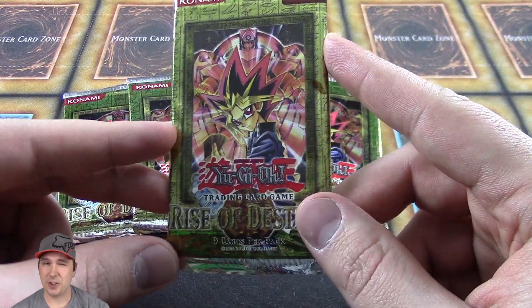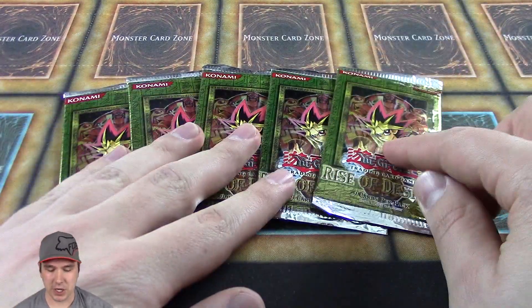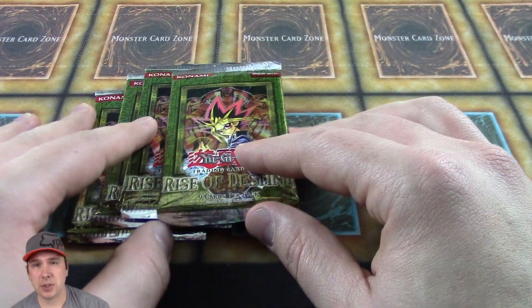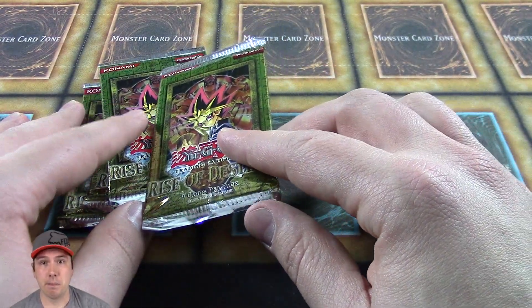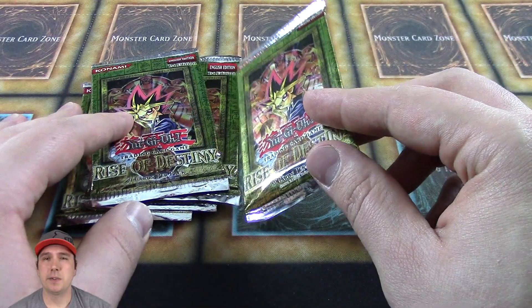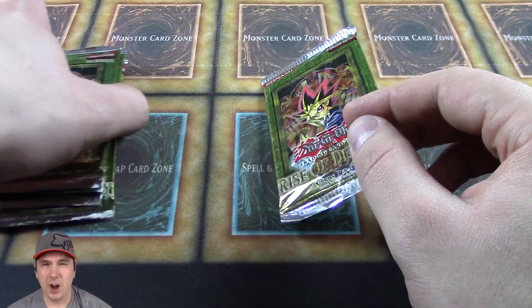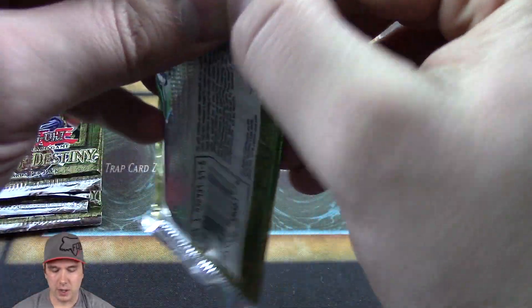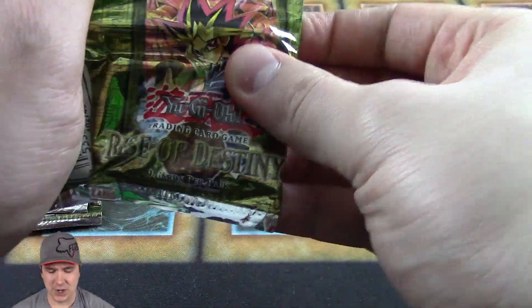The Rise of Destiny — this is the 13th set ever released in Yu-Gi-Oh! Super excited about cracking these open. If you are as excited as I am, please post a comment below, like and subscribe for more. If you have a chance at winning a free booster pack, we'll announce the winner in the comments of tomorrow's video. And on that, let's get cracking! All right, pack number one — Rise of Destiny.